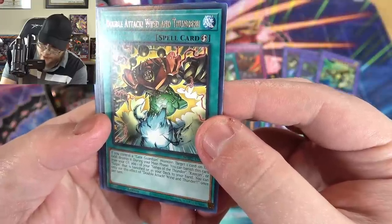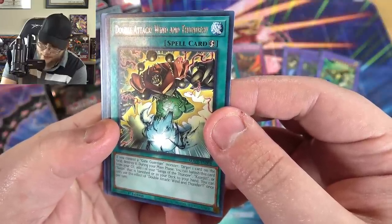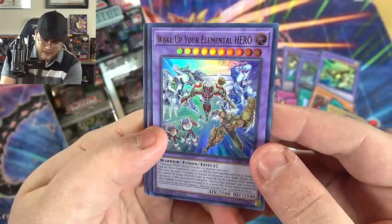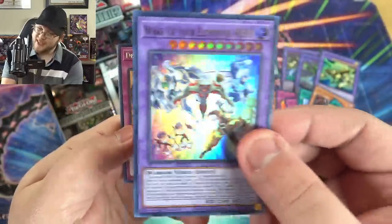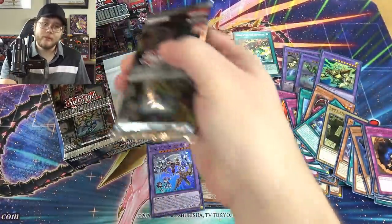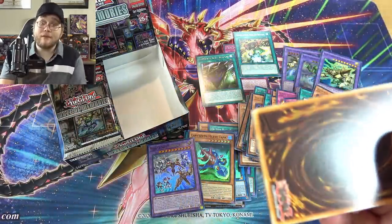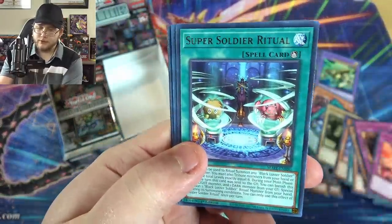During your main phase, you can banish Double Attack Wind and Thunder from your graveyard to add one of Saga of the Thunder, Kazejin, or Suijin that is banished or in your deck to your hand — once per turn, so again it's a searcher. And here's one of our ultra rares — Wake Up Your Elemental Hero! I think this was on the box. It's a new Hero fusion card that's actually really good; it's been in Japan for at least six months so you've probably heard of it, but we finally have the English printing.